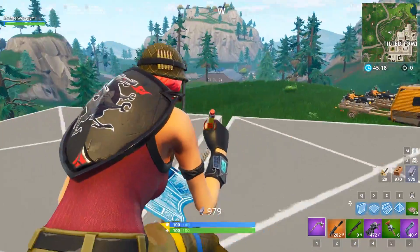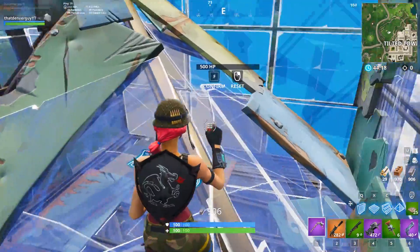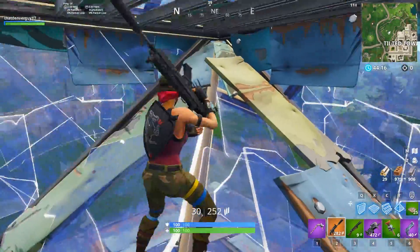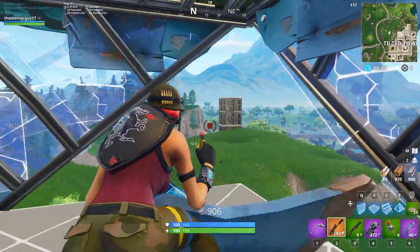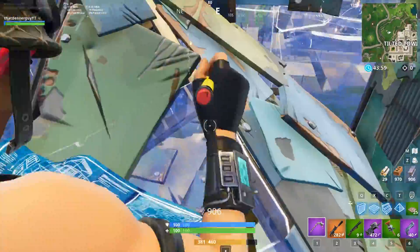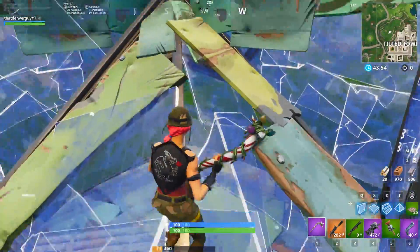Tip number two: for some quick but safe long-range shots on an enemy, edit one corner of your cone, then edit your walls to triangles. If you edit the cone again, you can have perfectly clear vision on two sides of your base. As you get faster at editing, you can rotate this vision pretty quickly, and this trick is best used near the edge of the storm circle.